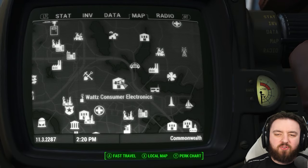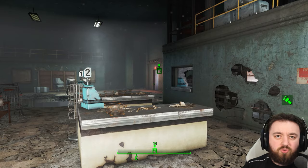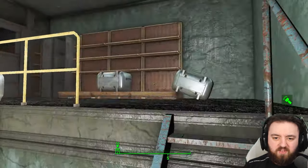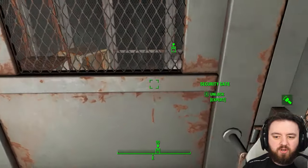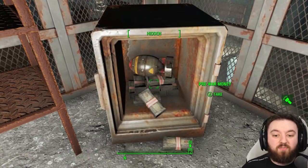Wattz Consumer Electronics is up next. The mini nuke is upstairs in a safe, so just enter the building, walk up the stairs, and you'll be able to lockpick through a security gate. The mini nuke is just over here on top of a pile of cash.